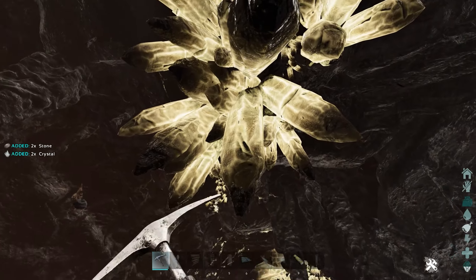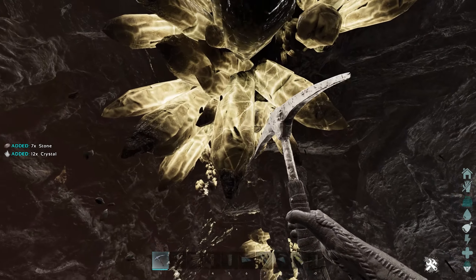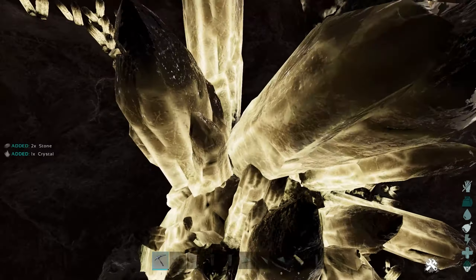At number 5 is the Lava Cave, located on the east side of the map at latitude 73.8, longitude 92.1. The cave is located in a circular area of land surrounded by small cliffs. There's nothing too bad in the area outside of the cave.